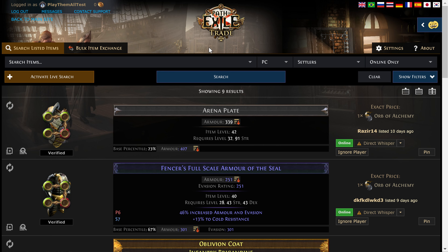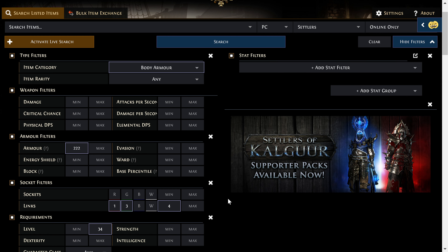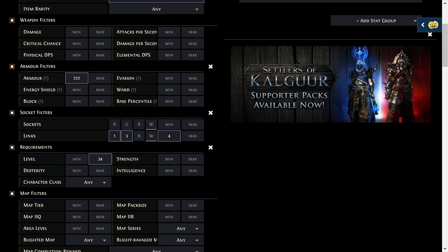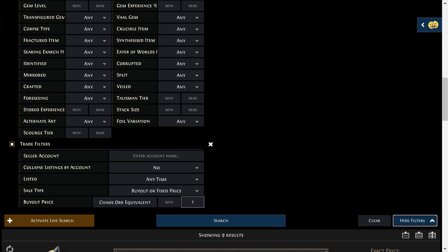Here's the search. I went into Show Filters, chose body armor, set at least 222 armor, and four links minimum. Then I specified three green sockets and one red — typed in a one, a three, and a four. I set the max level requirement to 34, since we're about to hit 34 anyway, so the level requirement has to be under that. And then I set the max price to one chaos and searched.